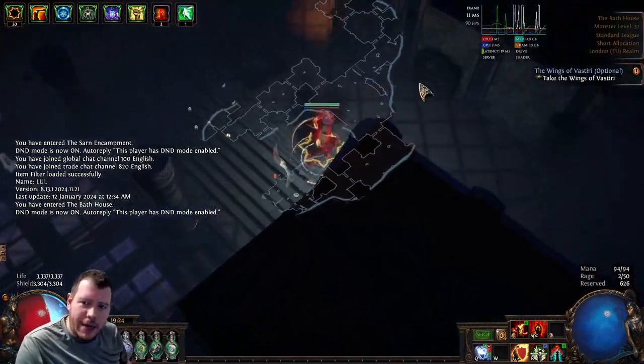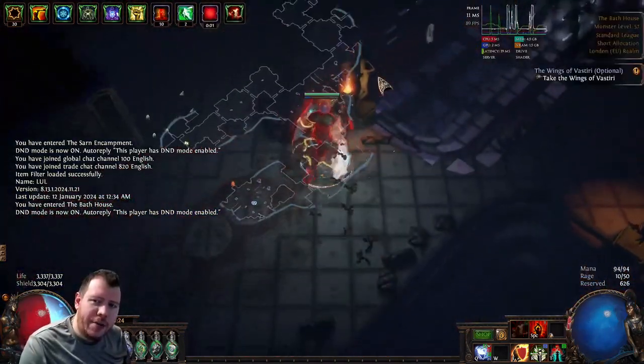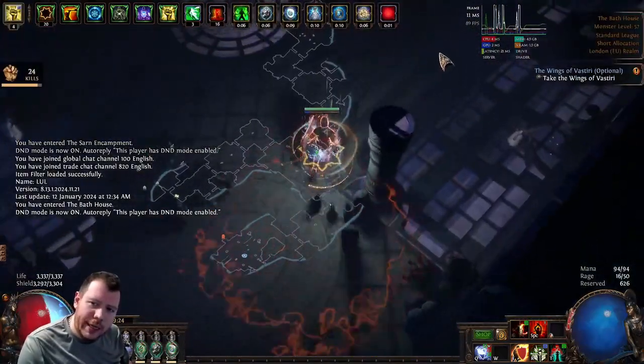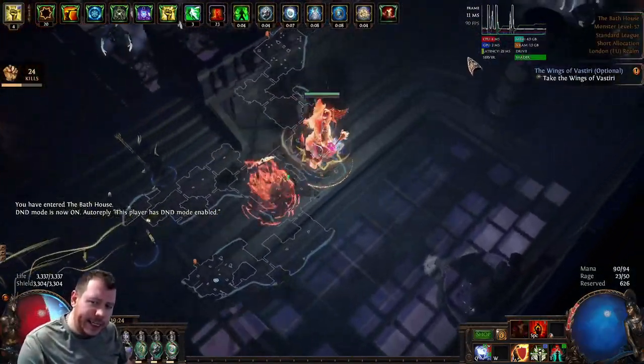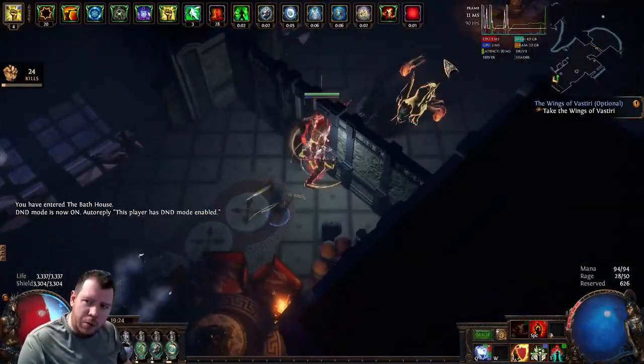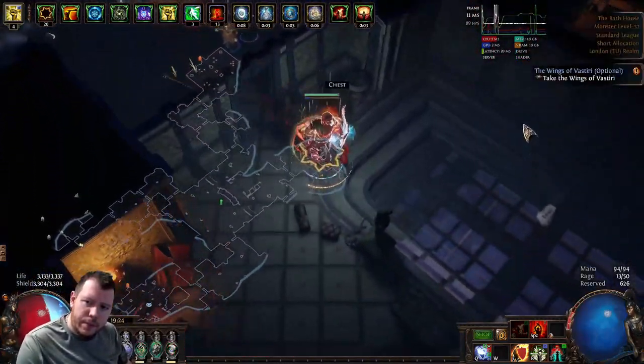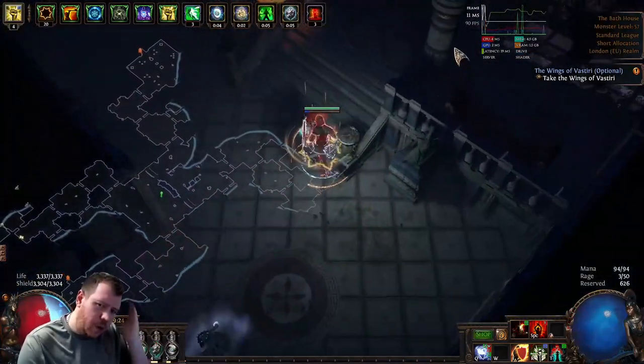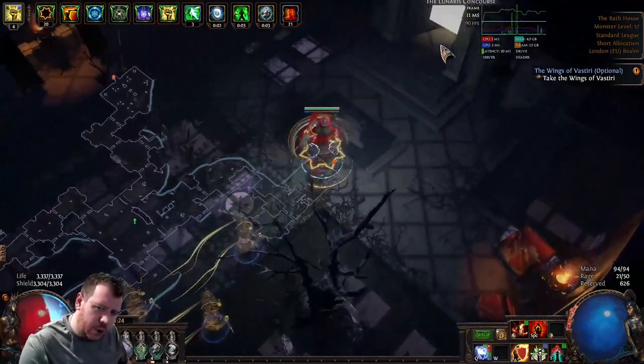At this point you want to navigate through to the Lunares Concourse. The Lunares Concourse is all the way over to the east wall, and the door will be a little bit south. So all the way over to the east — and there's your wall. Lunares Concourse.